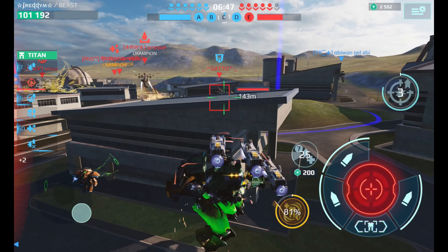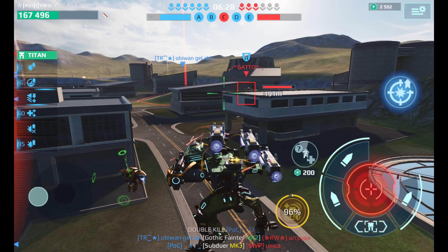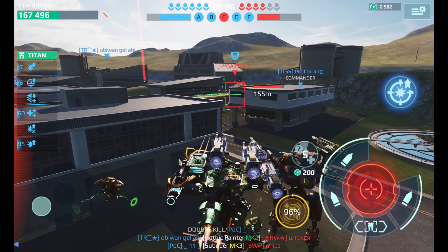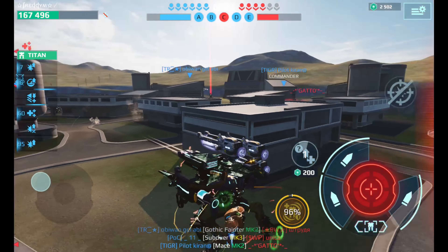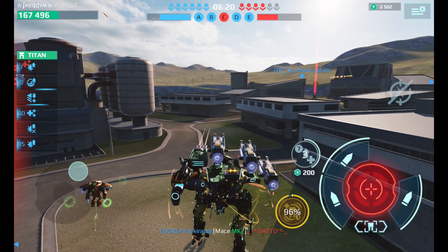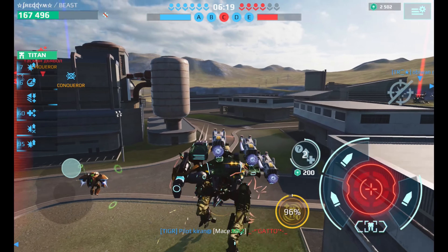This guy wants to destroy me, but my teammate helps with the Typhoon and I'm out of danger. We push forward again to try to win the game. A titan appears — boom — and we get the titan slayer immediately. All titans are now eliminated.